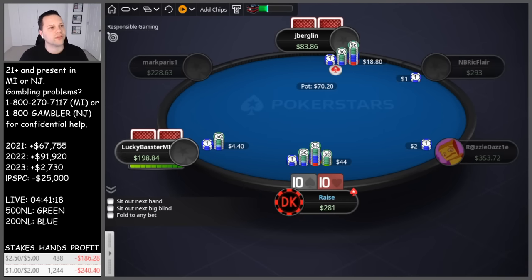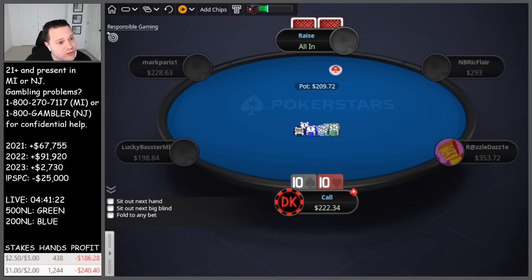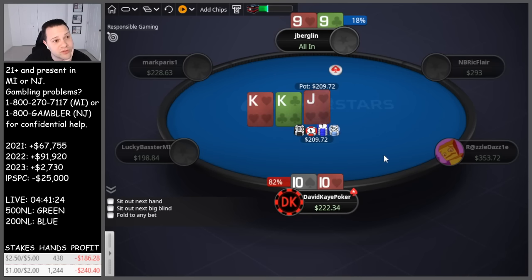It's committing versus the stack, going smaller and jam. We call — 50 blinds effective, they have nines. Perfect spot, just gotta hold — the dream. We do hold, nice.